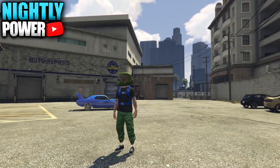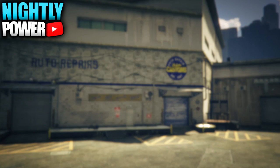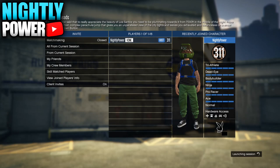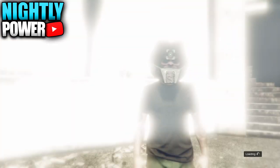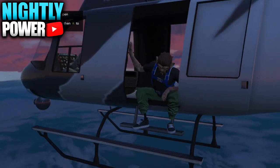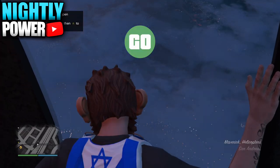Now make your way over to this parachute job, which is located in the city next to Los Santos Customs. When you get here, start the parachute job. When you get into the mission, go all the way to the ground but don't touch the ground. Right before you get to the ground, pull up the phone and leave the job.